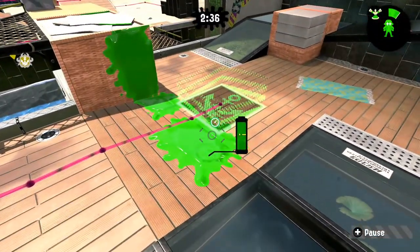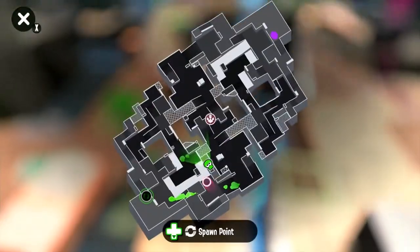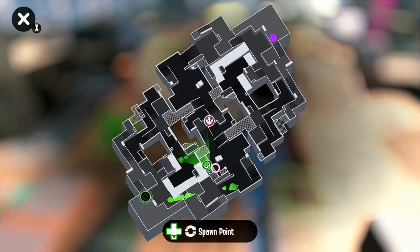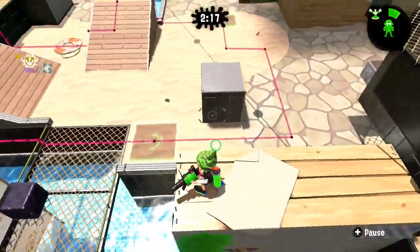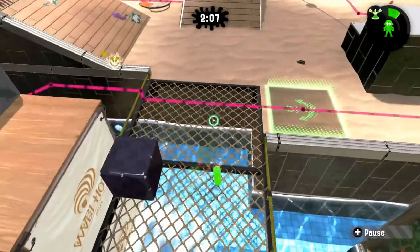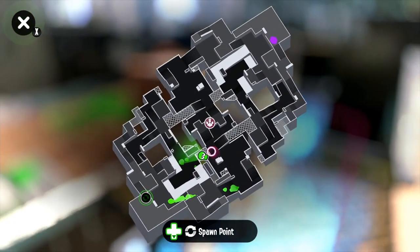Going up here again, a lot of snipers commonly stand right here to snipe for mid, and this area is simply known as snipe because mostly snipers stay here. Going straight down from this area, this area right here is just simply called grate. This one is only in tower control.